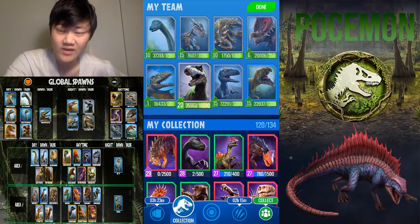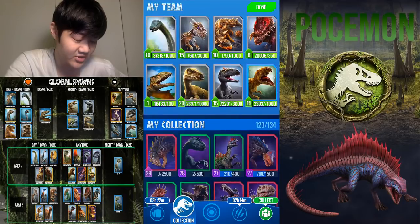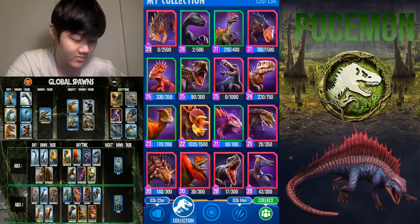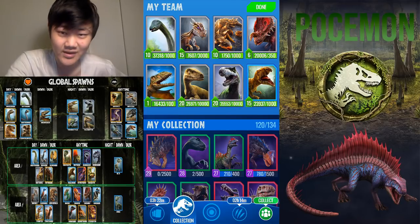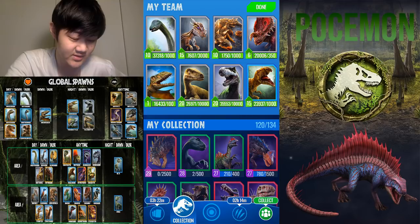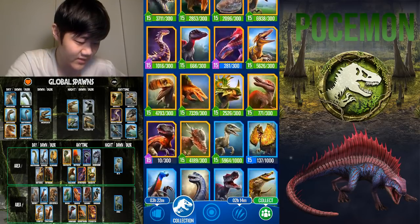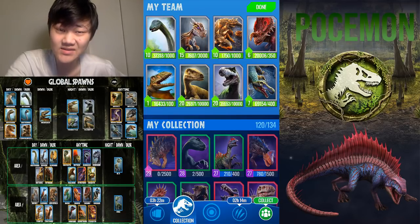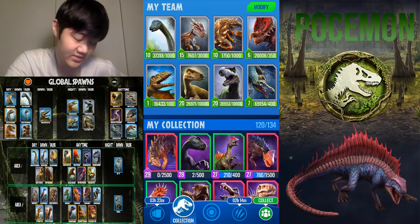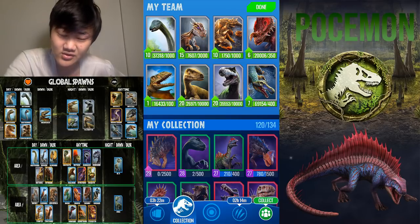For night spawns — these are global spawns — we have Velociraptor, the fastest dino in the game. Turn one it hits twice, with damage reduction — really strong. Also, Tarbosaurus is a really good dino to throw in here as well. It's your first chomper, goes through armor and shields, does a lot of damage, and has a 40% crit — not a lot of dinos have that. For a global anytime dino, Nundasuchus is a fast, frozen-striking dino that does a lot of damage.